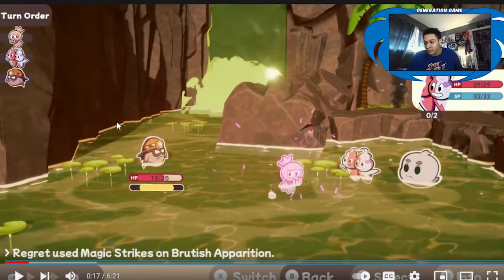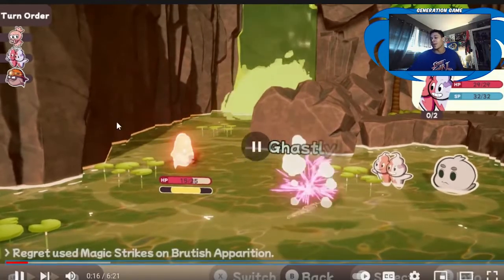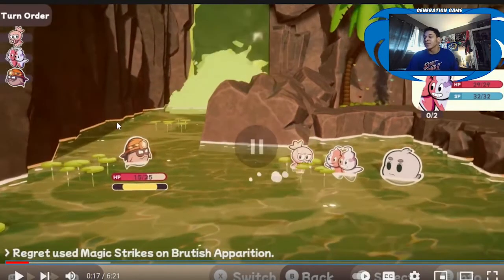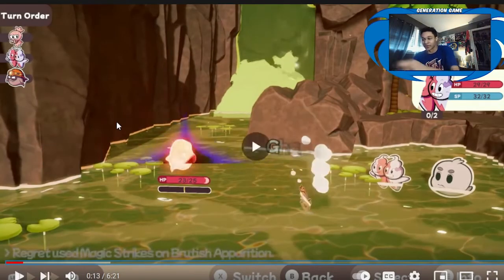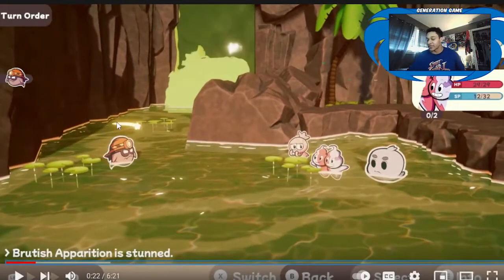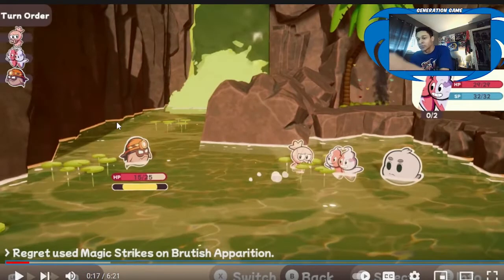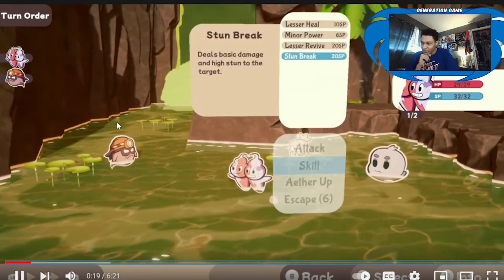I'm curious what the yellow bar is going to be for. It looks like the more damage dealt to him, the more chance of a critical — that's what I'm guessing. I also just noticed there's a turn order as well. So I see now — the yellow bar will stun them. The more you build up the yellow bar, it will stun them. Street Fighter has a similar thing where more attacks on a character builds up stun.